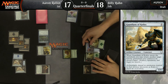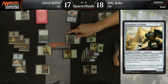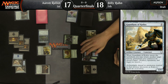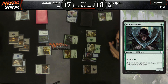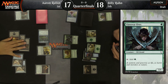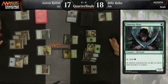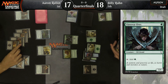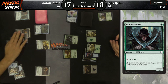He did end up getting that Cloud Reader Sphinx countered. The Guardian of Koilos on the battlefield holds off the spider, and that is land number five for him. Aaron Rubin looks like he's surviving. He's supposed to play the Land Royale, which at this point in the game is basically not a card. He's hitting a steady stream of lands off the top of the library.